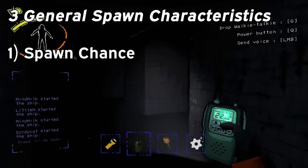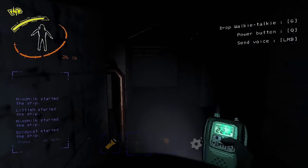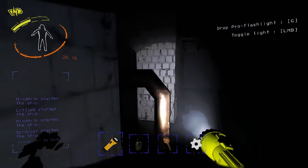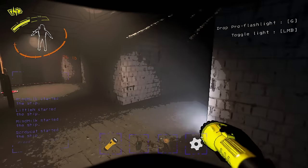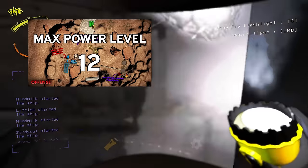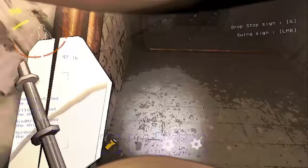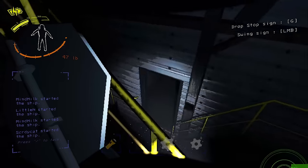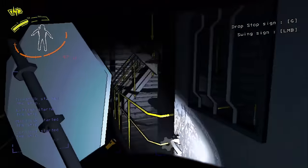Every enemy has a spawn chance, power level, and maximum spawn amount. I'll only be covering the power level and the maximum spawn amount in this video, and if you want to see their chances to spawn on any given moon, I'd recommend checking out my moonsky video. Every moon has a max power level that determines how many enemies can spawn on a given day. For example, if a moon has a power level of 12 and an enemy takes up 4, then only 3 of those enemies can spawn with no other enemies present. These max power amounts are separated for inside and outside the bunker. The max amount on the other hand is pretty self-explanatory — it just tells you how many of a given enemy can spawn, period. Sometimes this can be in the double digits.